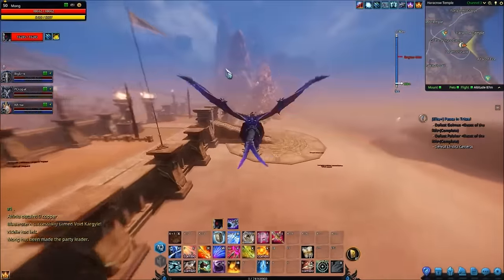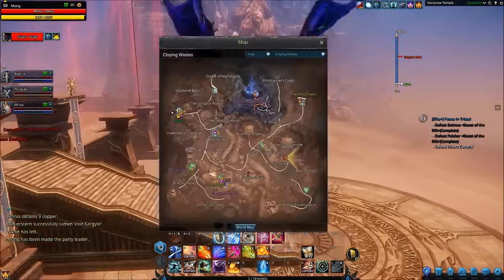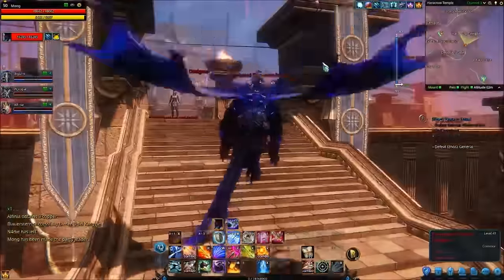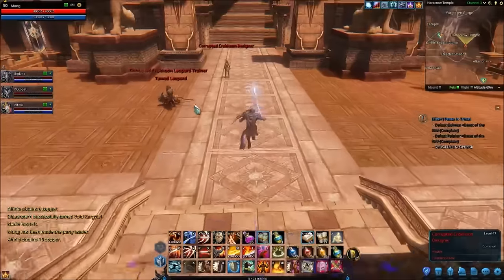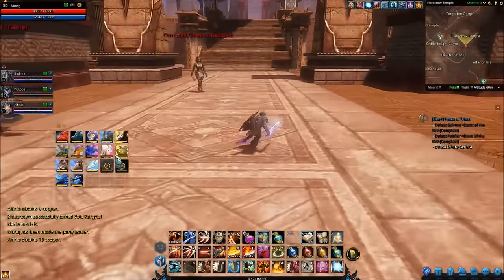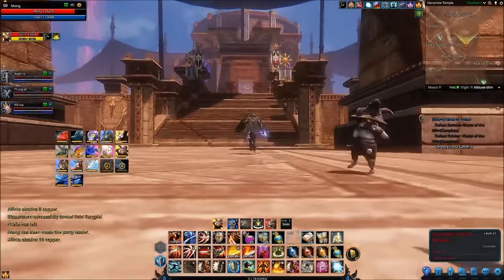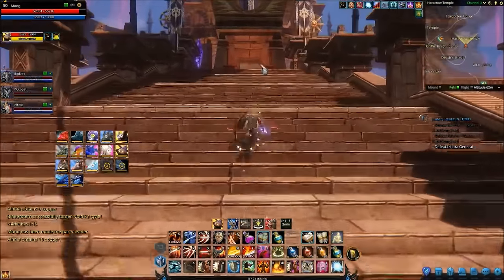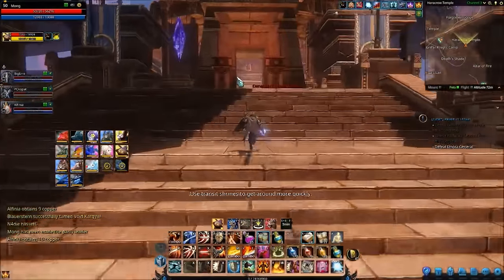What you want to do is come to Harrow Crow Temple. Let me whip up my big map down here, and it's going to be in the area where you cannot mount. So you're going to have to apply speed buffs or whatever to get through all of these mobs. You do get sent here questing, and the guy you need to kill is literally right up these stairs - it's just the named elite mob at the top.